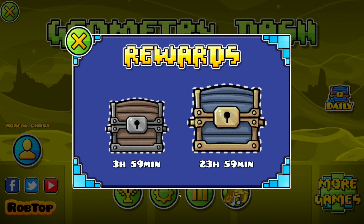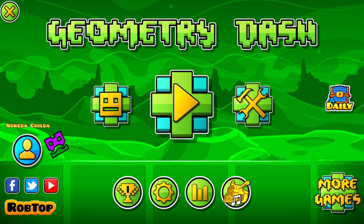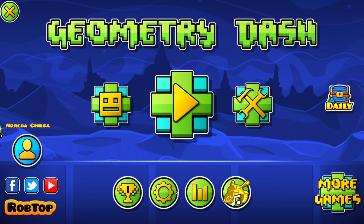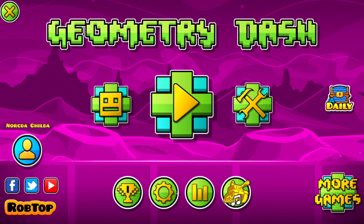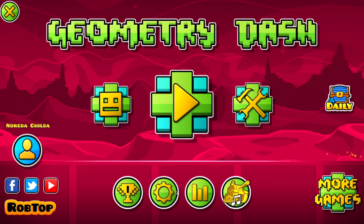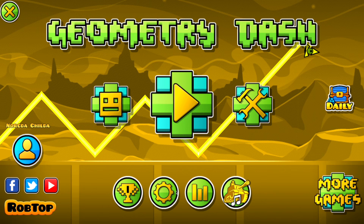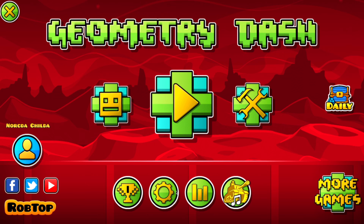For me, I'll try to set a schedule where I'll collect my daily chest — the 24-hour one — in the morning before I go to school, and at that time I'll also open my first small chest of the day. Then 4 hours from that, maybe around lunch time at school, I'll open my small daily reward again. When I get home I'll open it again, and if there's time before I go to bed, I'll open it again. So that's 4 openings in 1 day as opposed to 6, since you're not going to stay up for 24 hours. By opening these daily chests on a schedule, you really set yourself up to maximize the amount of shards you take in.